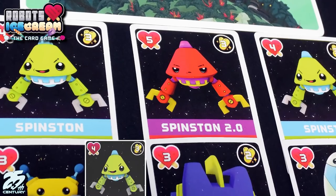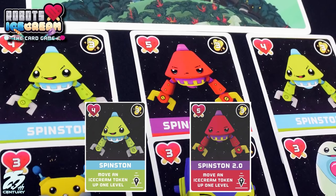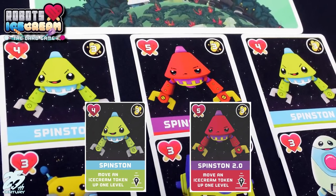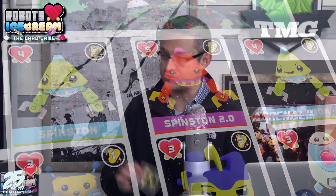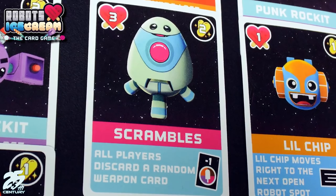If they take more than three, it's game over for everybody. In each world, there's a set number of ice cream they're trying to take based on how many boss-type characters are at the top — that's Spinston. There's a green Spinston version and a red one, which is a little harder to kill. Each of these robots has a number of sprinkletonium — that's the currency in the game — that you get when you defeat them, plus hit points shown on the ice cream cone icon.